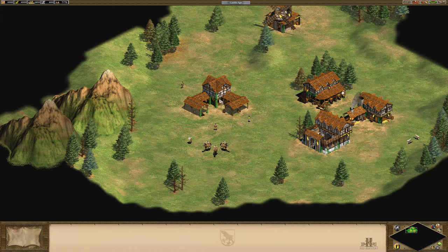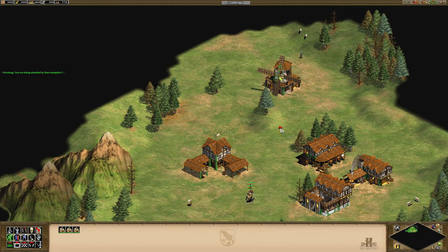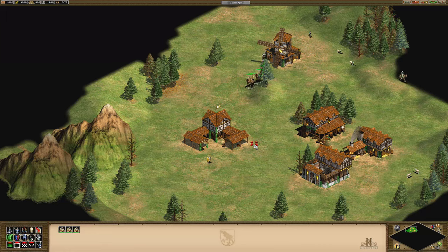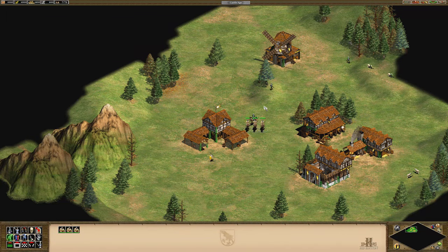And here we go. Let's ring the town bell right away because we have to fend off some of these guys here. We're going to try and bait them towards our town center here because we don't want to lose our mill. There we go. Just come down here — let's see if we can steal this guy here.